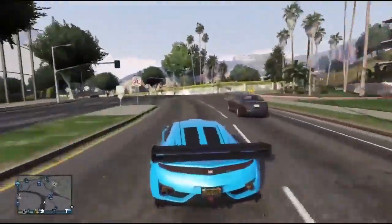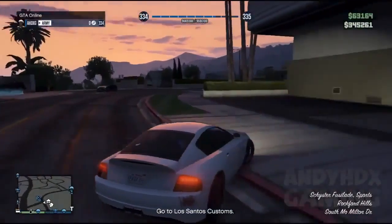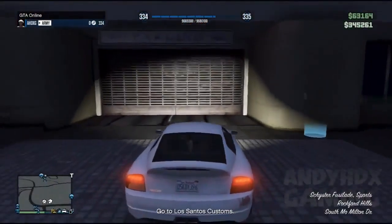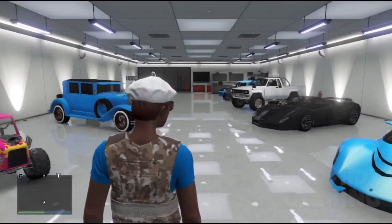Click subscribe. Basically what you need to do is make sure you got a full garage, and you want to get one of them cars impounded. You want to simply get a random car off GTA streets and drive it into your garage. If it says garage full, just click A.